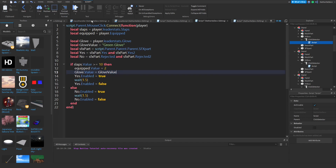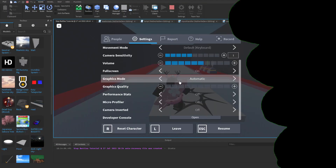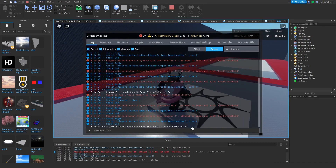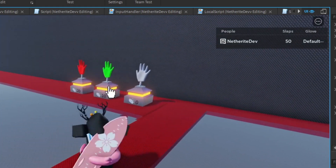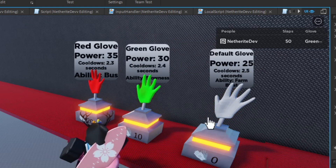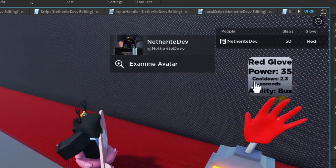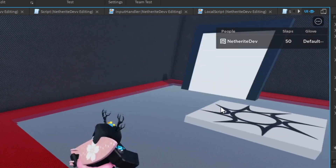Testing it out — I'll give myself 50 slaps from the developer console. Equipping a glove, you can see the value changes from 'Default Glove' to 'Green Glove' when I click that stand, then to 'Red Glove' on the next, and clicking Default Glove again resets it back.